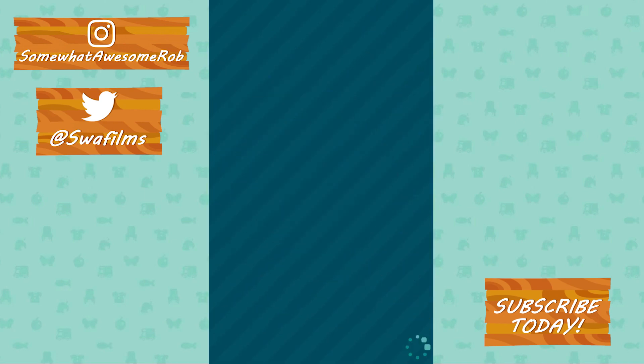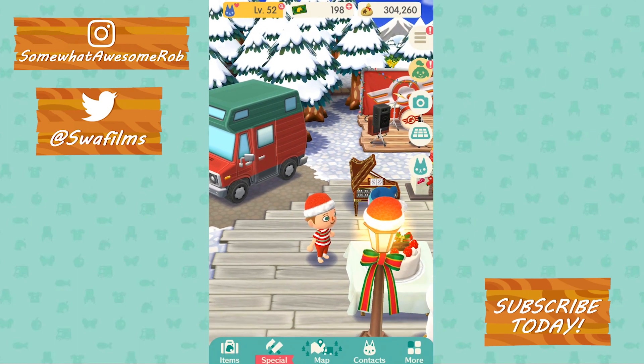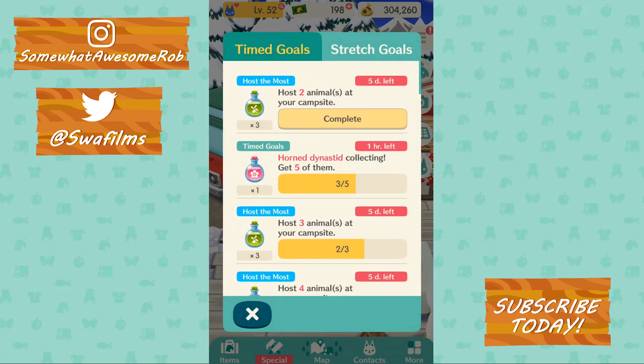Get rid of all that stuff — we do not need it, we do not want it. Vesta wanted it but she can't come in here and make us decorate the campsite for her. There are other animals living here — don't be that person telling everyone else how to live. Stupid Vesta. We gotta do our time goal. Do we have enough essence for the next thing? Let's check craftables.